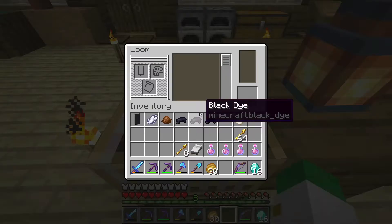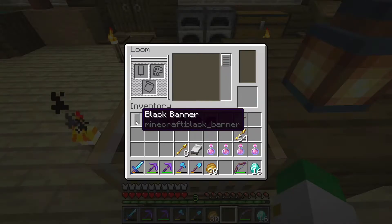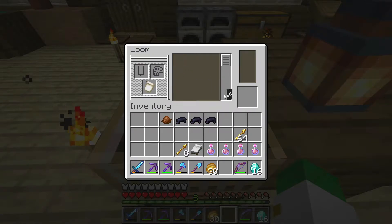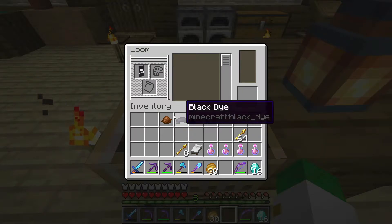But before we do that, we're going to make today's banner of the day. Today's banner starts with a black banner and white dye in the pattern of a white skull charge. If you want to know how to make a white skull charge, that's made with a wither skeleton skull and a piece of paper.